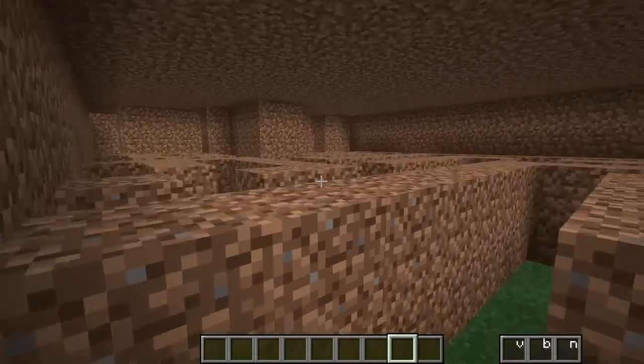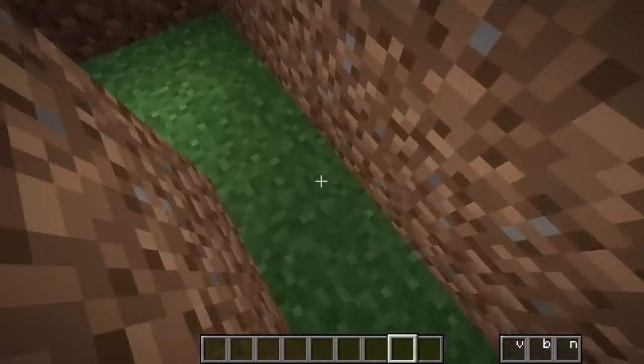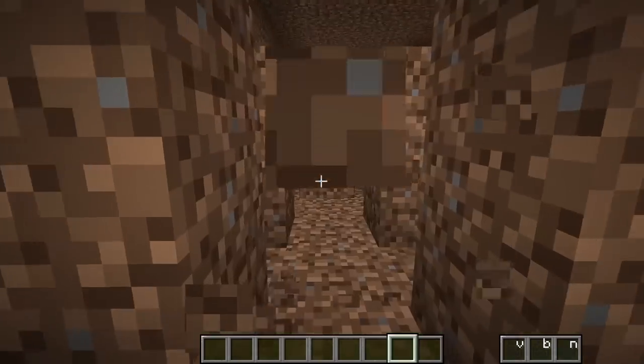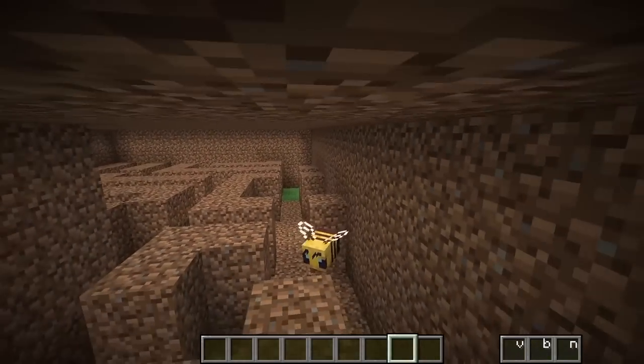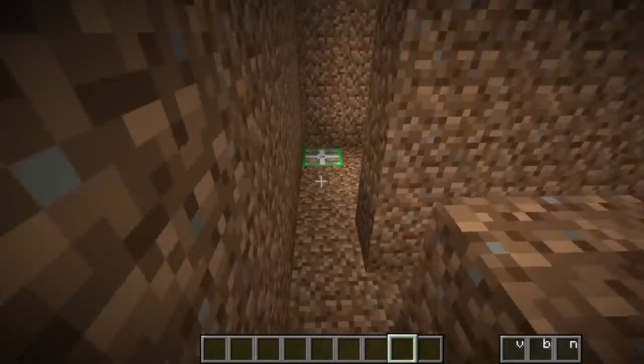Whoa, what is this? She's built a maze! Okay, I have an idea — I can just break some of the blocks and make a little straight path. That way I can just skip it and win! Because it's not just about the outside of our build, it's about the inside as well. We need to do the best traps possible.